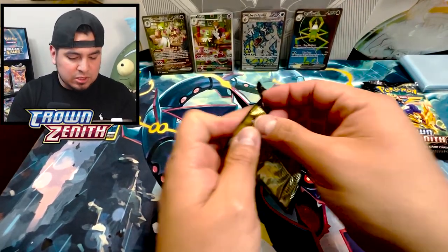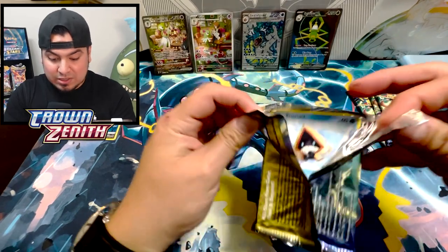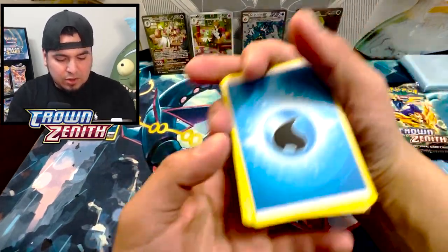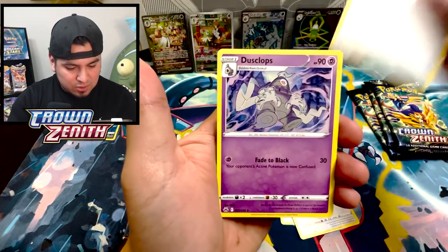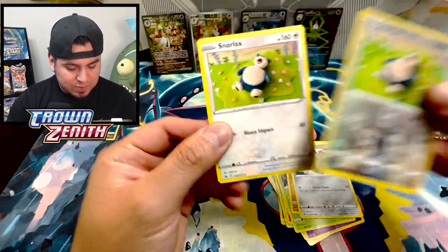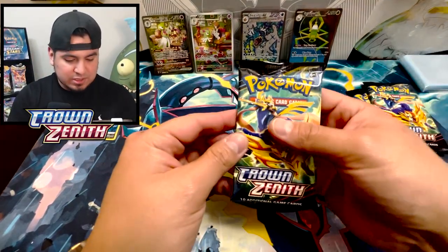Four Crown Zenith packs before we jump into Articuno and Zapdos. It's been a couple of weeks since I've opened Crown Zenith so I really don't know what I'm looking for, which is bad. Water gang — let's go! Shaman, Crushing Hammer, Duosion. Come on — Larvesta, Tangela, Baltoy, Galarian. Reverse rare Snorlax. Wasn't expecting that one.